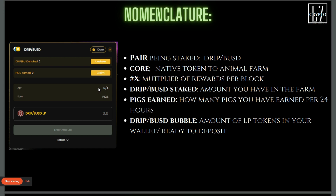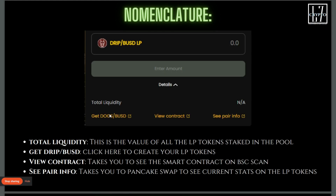In the DRIP BUSD LP bubble, this is going to show the amount of LP tokens you have in your wallet that are ready to deposit. When you click the detail tab, information unfolds. 'Total Liquidity' will display the total value of all the DRIP and BUSD liquidity pool tokens in that particular farm.